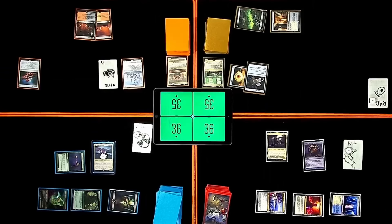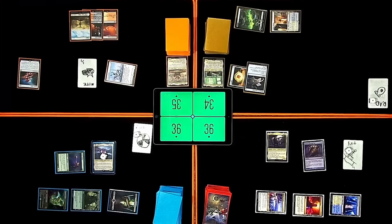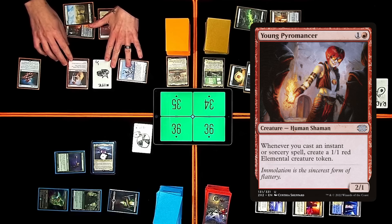Very nice. Let's go ahead and play a Plains. Go to combat, swing at Nate for one. Go out of combat. Play a Young Pyromancer. He's a 2/1. Whenever I cast an instant or sorcery spell, I create a 1/1 red elemental creature token. Go ahead, Nate.